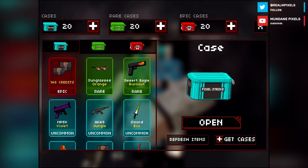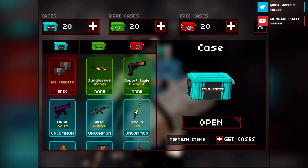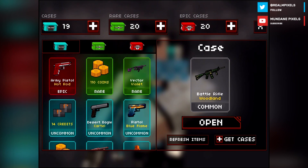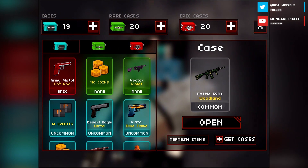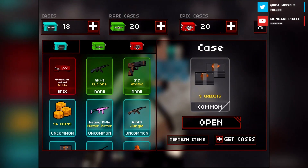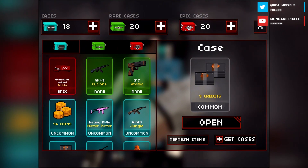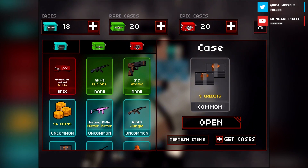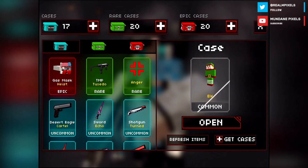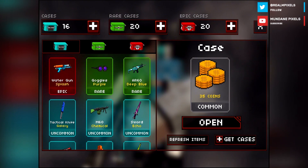It makes sense to start with the normal cases, then move up to the rare and epic cases. This is the first of 20 normal cases — will it be a troll face skin that nobody wants, or 148 credits, or something in between? I just realised I didn't have the ringer on, so there were no sound effects for that case. Now you can hear it with the second case. The first one got nine credits — not bad, especially since you can get these normal cases for free. I definitely wouldn't recommend buying the normal plain cases; if you're going to buy cases, go for the rare or epic ones. The third case got an elf skin — the skins are the thing I really don't want to be getting.